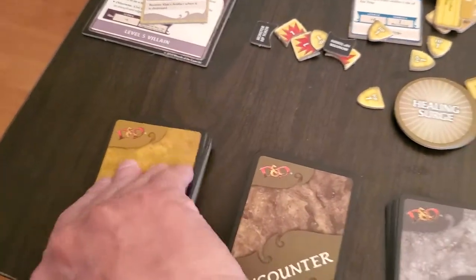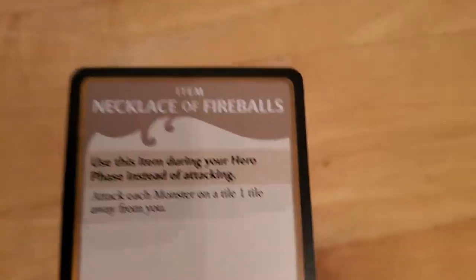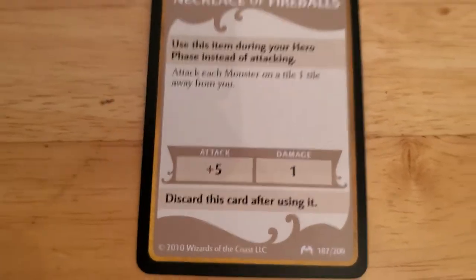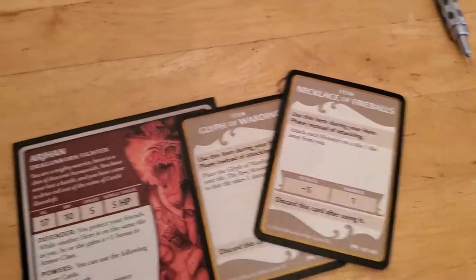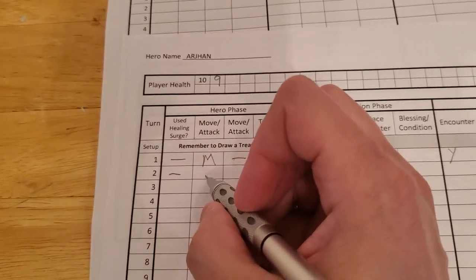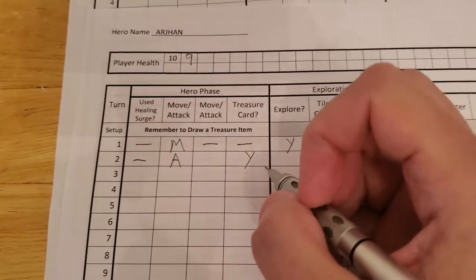We'll draw a treasure for Arjun. He's going to get a necklace of fireballs — he can use this instead of attacking to attack each monster on a tile. So far we have three items total. Arjun did not need a surge; he attacked, he killed, so he got a treasure. We already took care of that.